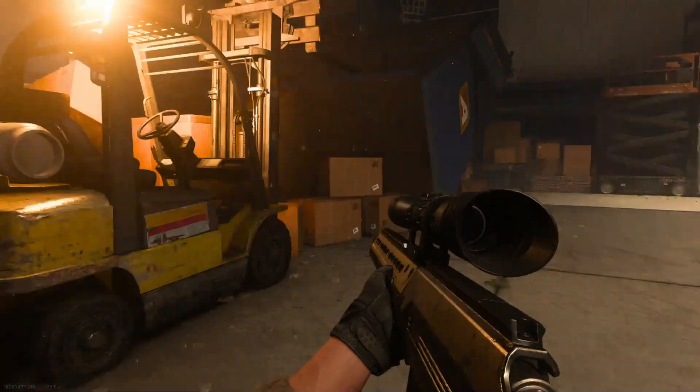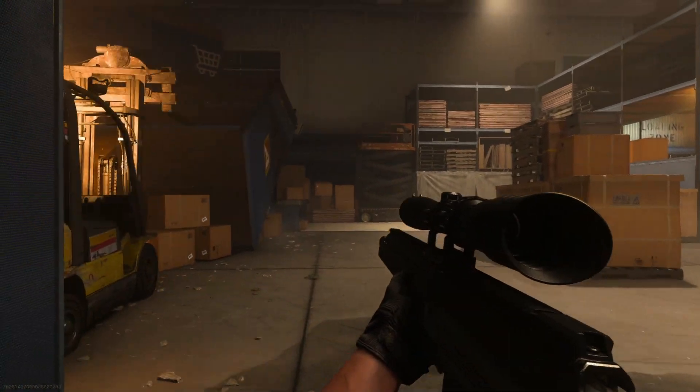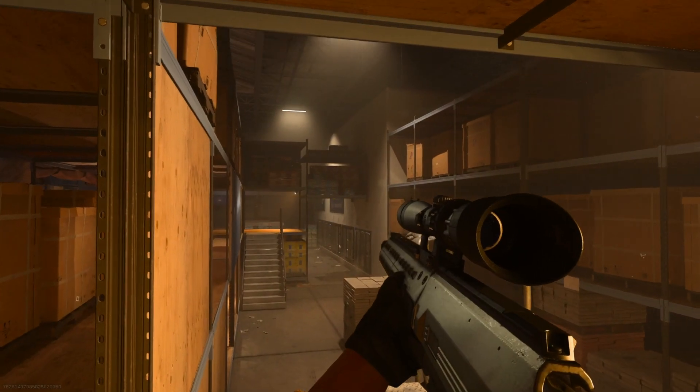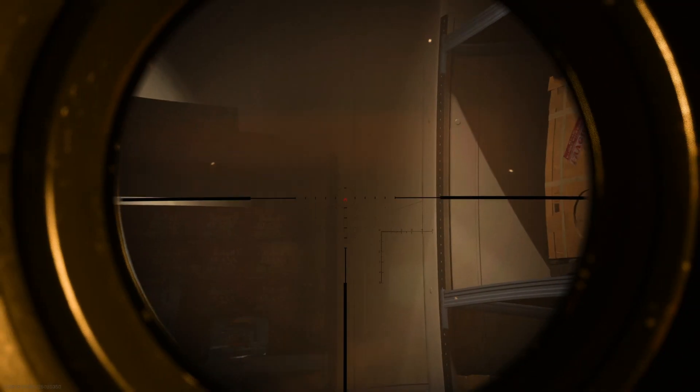I recommend you use a sniper rifle for some of these teddy bears. The first location is right by this forklift — there are these stairs or racks. Jump up on them, stand right there, and aim over here. It's very difficult to see because of all these beams, which is why I suggest the sniper rifle. There is the first teddy bear — just shoot it.